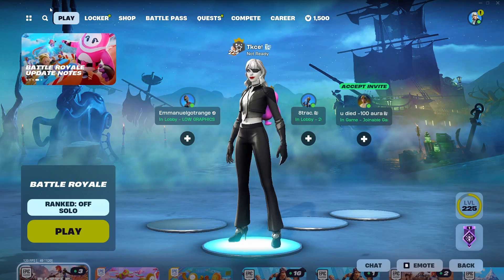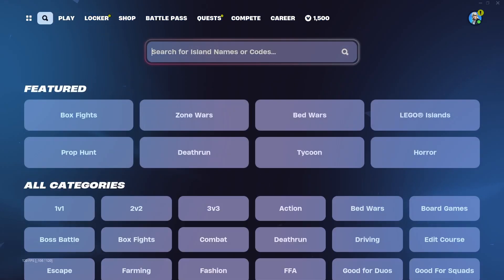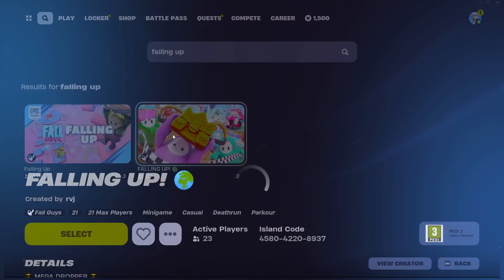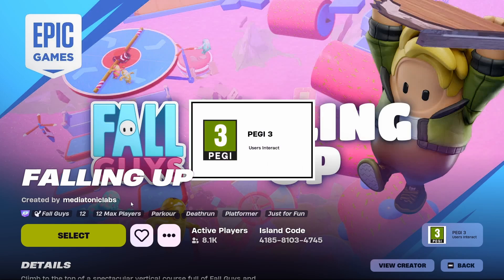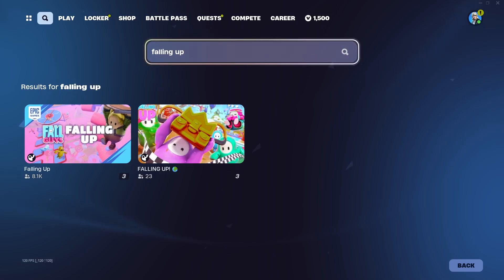If anyone is wondering how to find these maps, all you have to do is come here — for example, let's say the first map is called Falling Up. You type 'Falling Up', click enter, and as you can see there are multiple Falling Up maps already. That's actually interesting — some are by the same creator RVJ. This one has more players so you can try this one, or you can try this one as well.